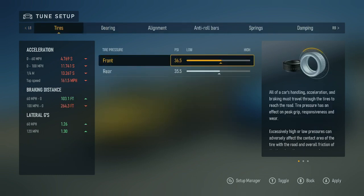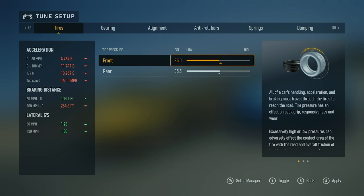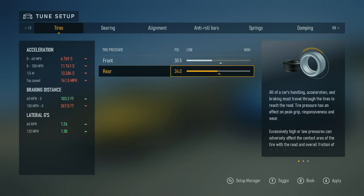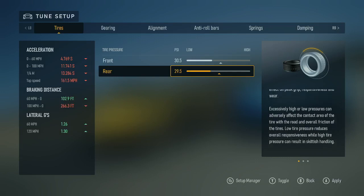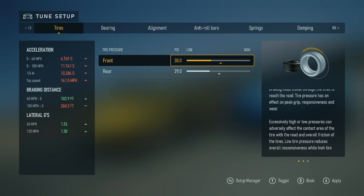Tyres, tire pressure front: 36.5 psi. Tire pressure rear: 35.5 psi. Tire pressure front: 30 — 33.5 psi. 32.0 psi, from 30.5 psi. Tire pressure: 32.5 psi, 30.5 psi, 29.5 psi. From low to high. Tire pressure front: 30.5 psi. From low to high: 30.0 psi.